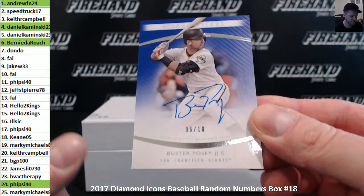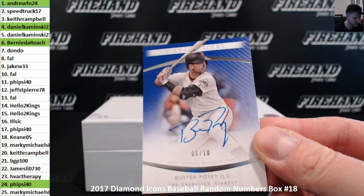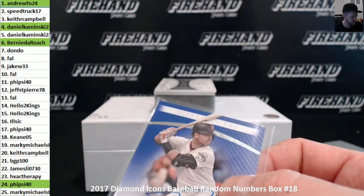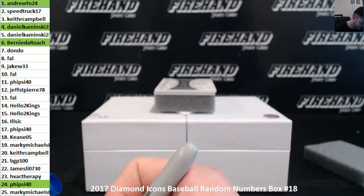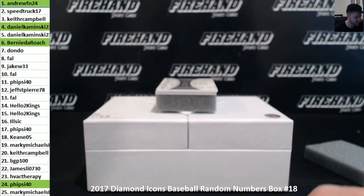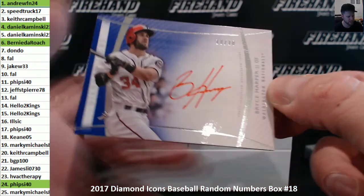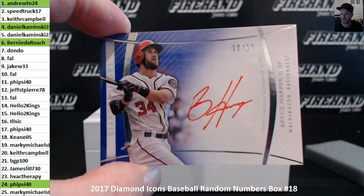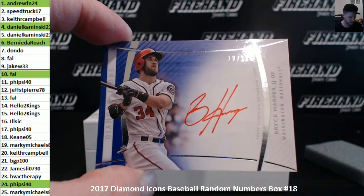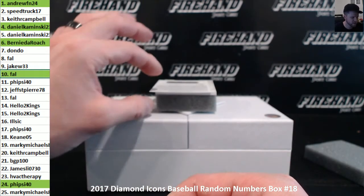Buster Posey, 6 of 10 — you've got to be kidding me. Bernier DeRoche with his 4th card in the 6th hole, crushing it! Bryce Harper, 10 of 10. Frank in the 10 hole — should really be in a magnetic as well, make sure it is.